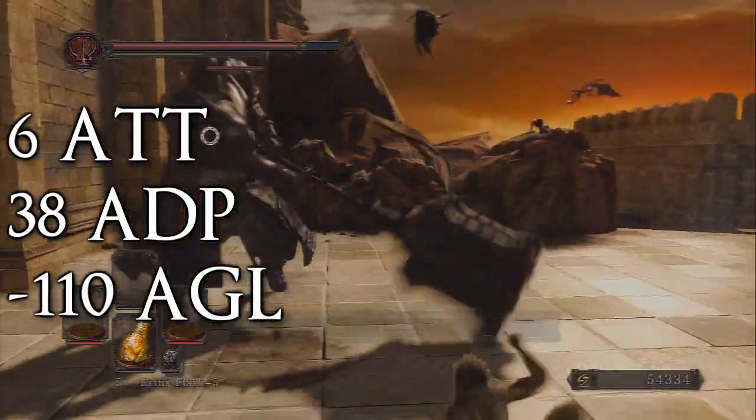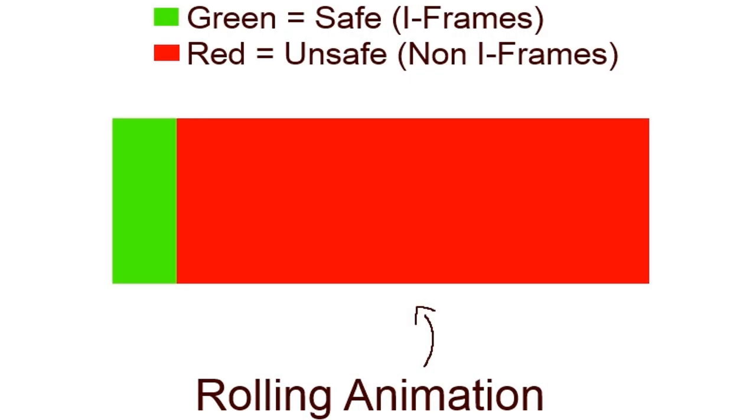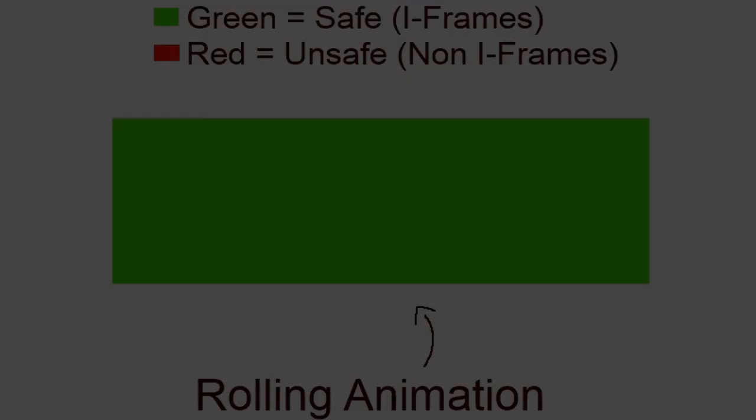I did an animation to show how I feel it works at each level — every time your agility goes up, it's just more iframes stacking on top of each other, or it lengthens them. I feel that's the most realistic interpretation, because when you fight someone with high agility it's very hard to hit them anywhere in the roll animation. So I feel that with max or very high agility, the whole roll animation is just completely invincible.